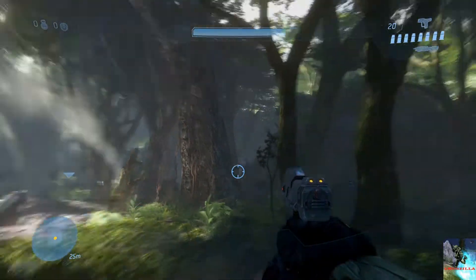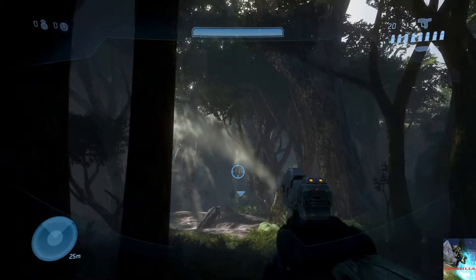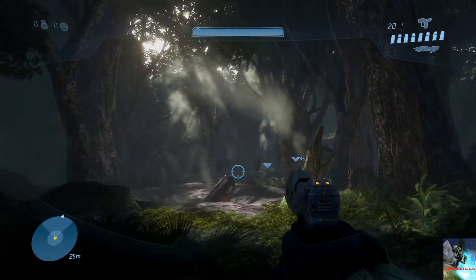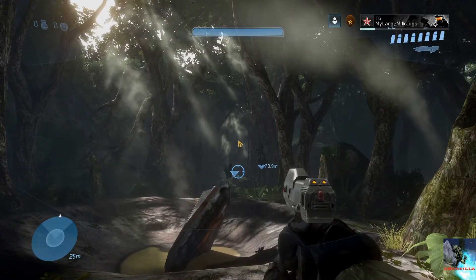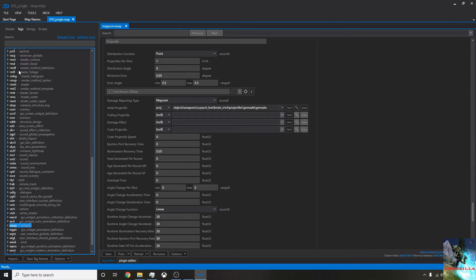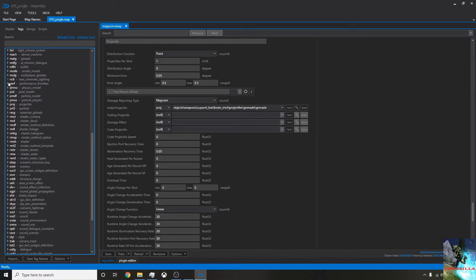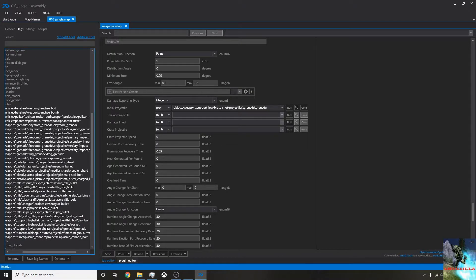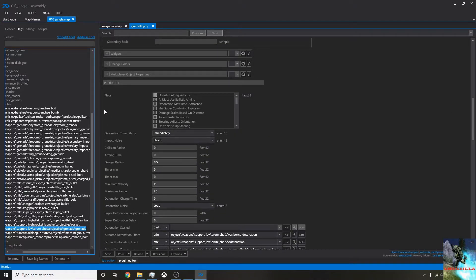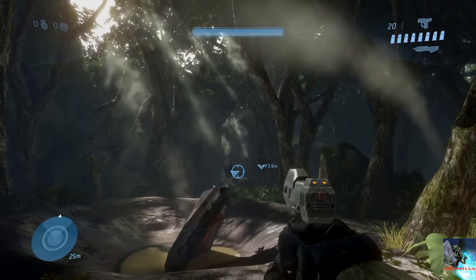One thing I noticed about the brute shots: if we try and shoot into the caves over there, you can see they don't quite make it — they just explode mid-air. That's no good if we want to shoot someone really far away. So we want to change the range of the brute shot projectile. We can do that by going into Assembly, closing the weapon tab and finding the projectile tab instead. We're looking for brute shot grenade. Scroll down to the projectile tab and then maximum range — this is how far it will go before it explodes or disappears. I'm going to boost that to 100. Poked it in. Now they just last until they hit a wall — pretty much perfect.